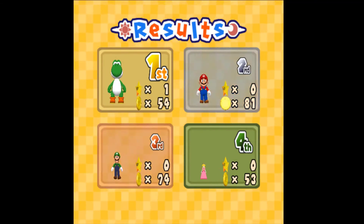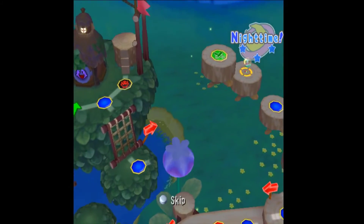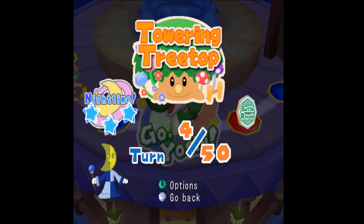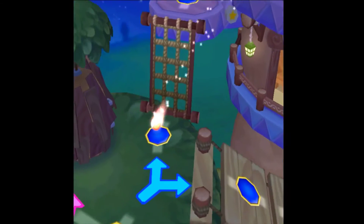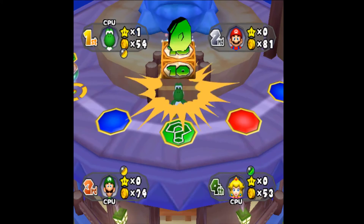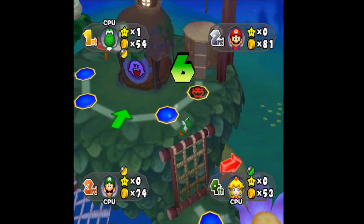We're now up to 81 coins — we're going to spend some of these. Now it shifts to nighttime. The change between daytime and nighttime happens every four turns. From day to night, the Donkey Kong spots change to Bowser spots, so Bowser's going to steal stuff from you instead of giving it to you like Donkey Kong does. The tree turns into an evil tree which presumably takes our coins.